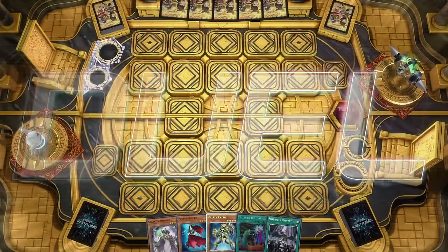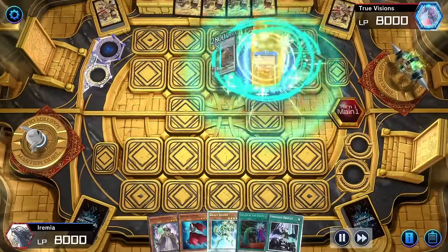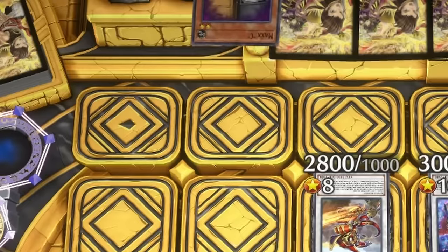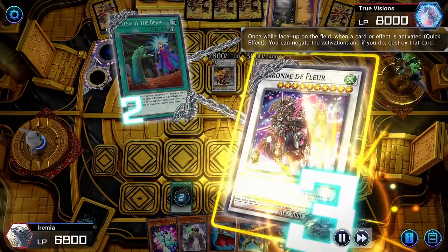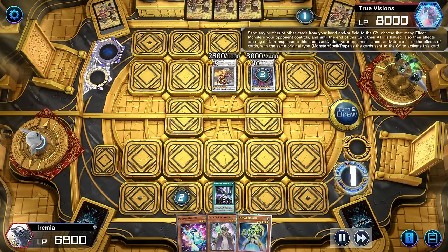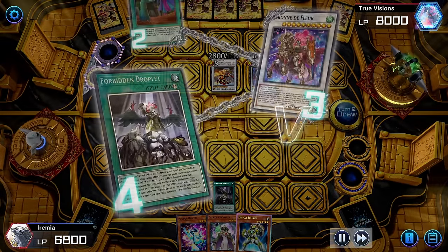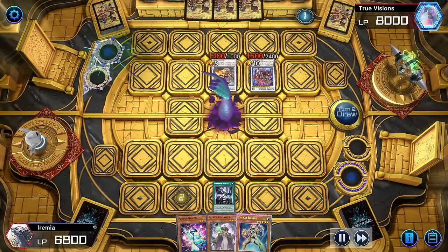Wow, that went about as well as it could, but what happens when we don't get to go first? Game 2! We're on the draw, and my opponent sets up a pretty standard Sword Soul board before passing turn. My draw, and they shotgun MXC! Luckily, we have Called by the Grave, which they try to negate with Baron, but I guess we have all the answers this game. We can activate Droplet, sending both Called and the Photon Jumper in our hand to the graveyard, negating both of their monsters and stopping the bugs. What a blowout.